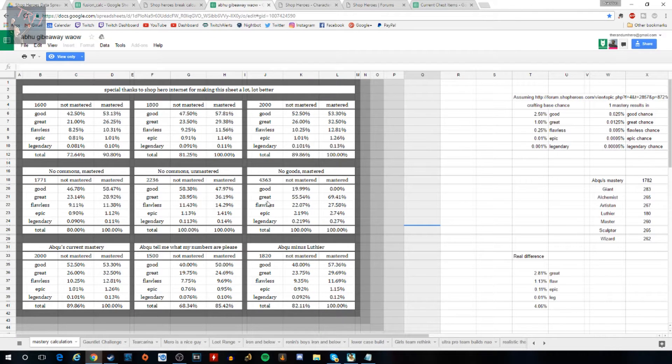Next is ABQ's mastery quality calculator. The way this works is you need to copy and paste the document into your own Google Doc or Excel, since it's view-only. Then you type in your current mastery — add up all your masteries from all your heroes — and it'll give you an exact percentage chance of getting epics, legendaries, etc. For example, if you have 1,500 mastery with a mastered item, you have a 0.1% chance of getting a legendary. Very cool tool.